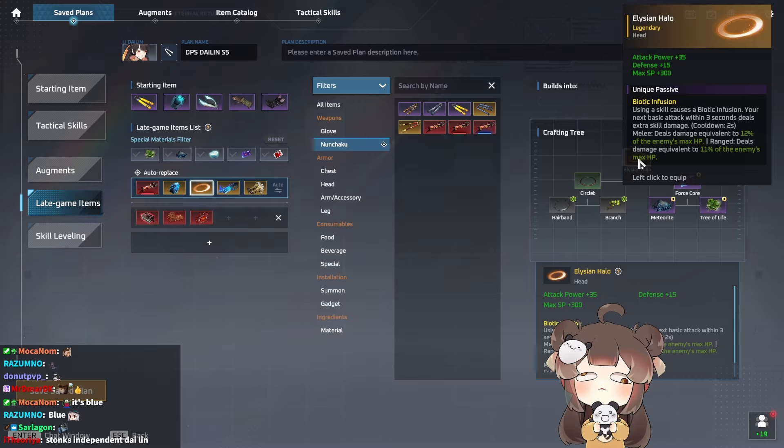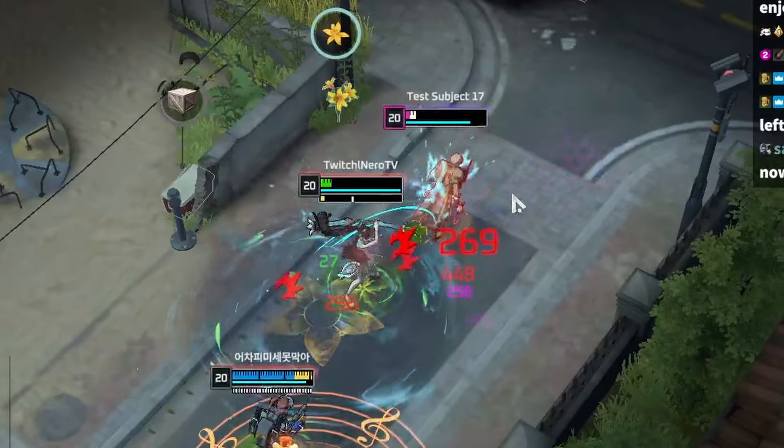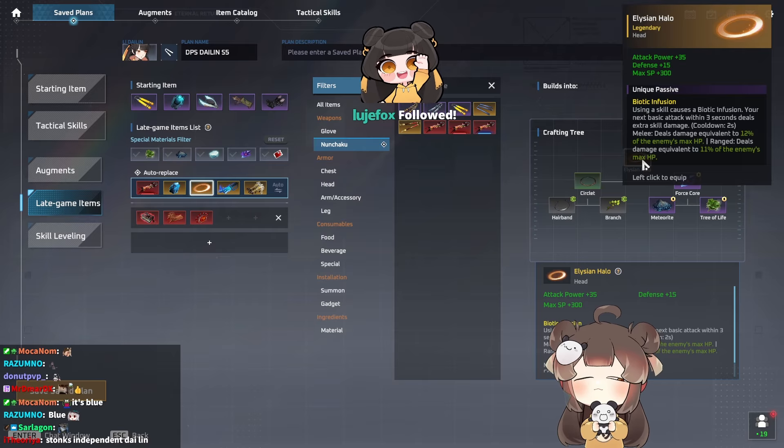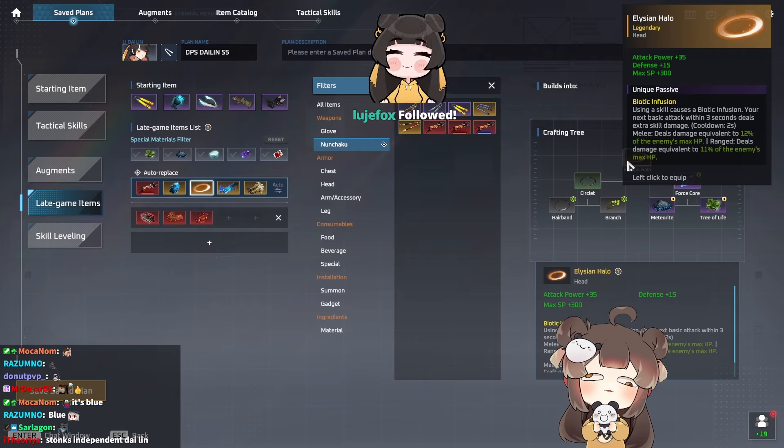Halo is included because you want your Bitter plus Echoing Strike plus Halo proc to land on the initial hit — it makes your right clicks really beefy. It also allows you to deal damage to bruiser and tank opponents. It's a four-score item, I know, but it's worth it and really good for Dai Lin.